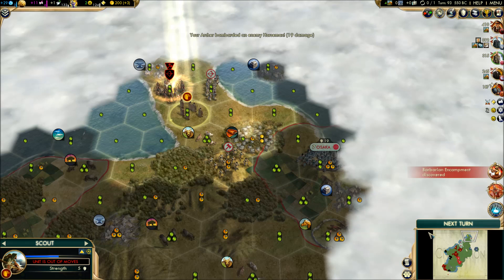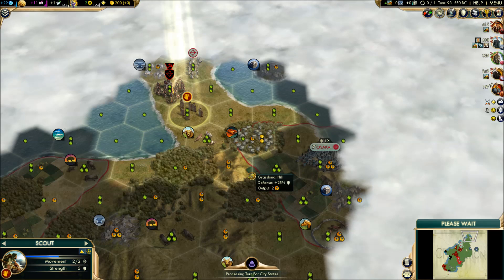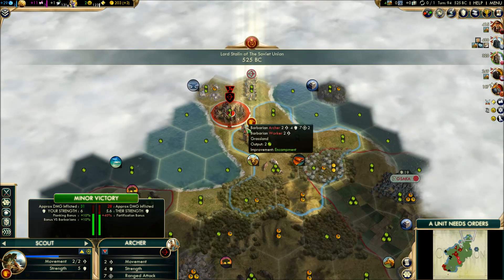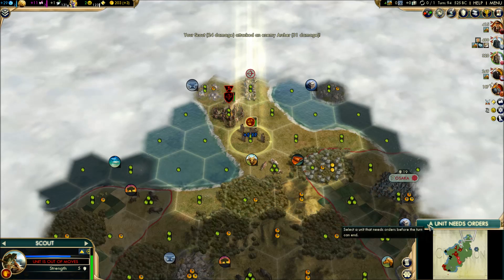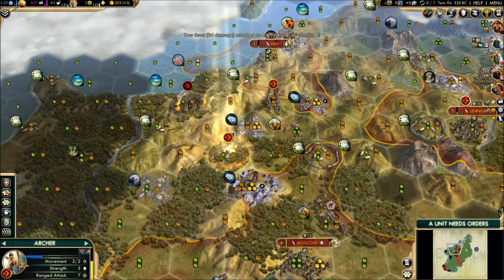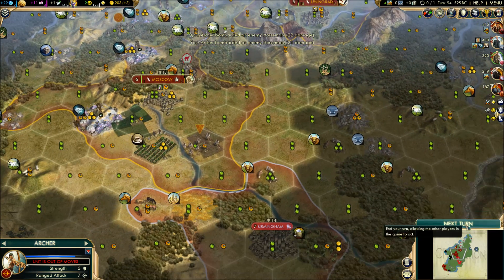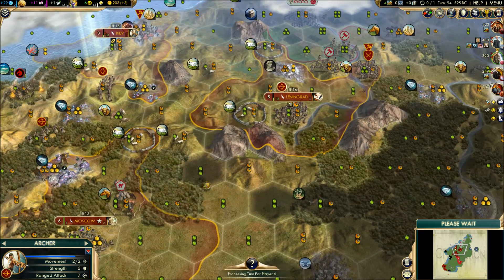We're going to keep moving here. There's a barbarian camp — okay, well that's interesting. We may be able to bait the Japanese into killing it for us. They don't seem to be taking the bait. Is it worth it to ping this guy down? I could probably do it with my scout and get a free worker by virtue of that. I might heal up a little bit — he might shoot at the barbarian next turn when he sees me picking at him. That might be a valid strategy for getting a free worker, which I could honestly use. I'm going to have a fourth city at some point.